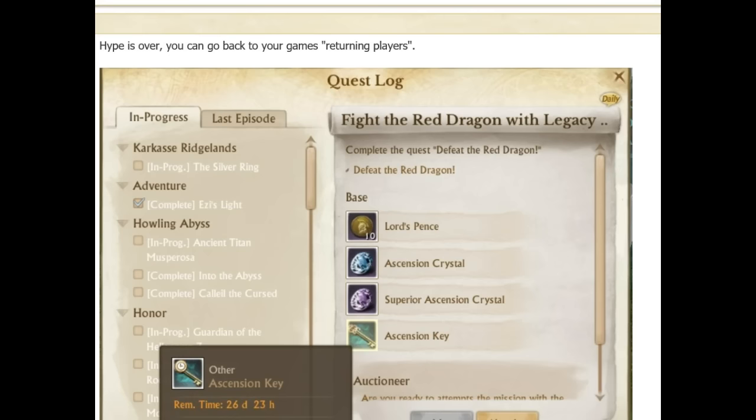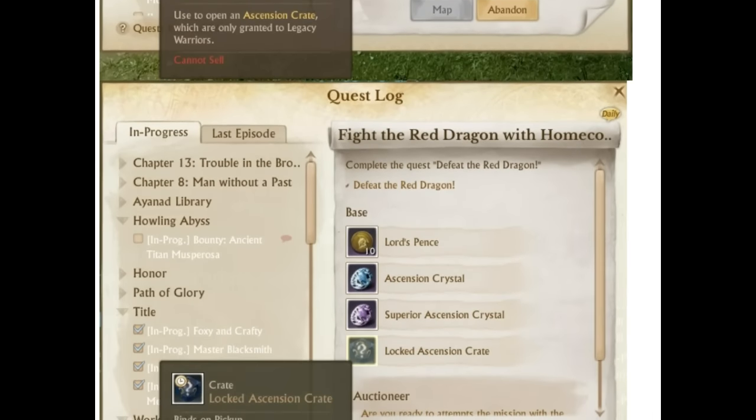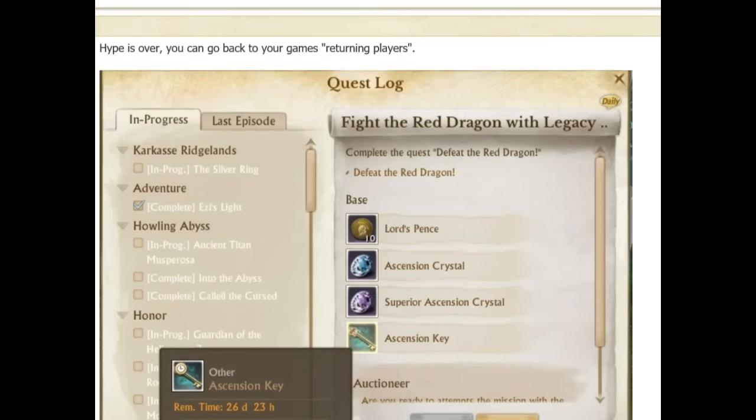Thanks to JX or Revy on the official forums - the new quest is to defeat the red dragon. You'll get 10 pennants, an ascension crystal, a superior ascension crystal, and an ascension key. That's what returning players get. Existing players get the 10 pennants, the ascension crystal, superior ascension crystal, and locked ascension crates.